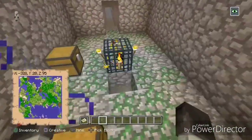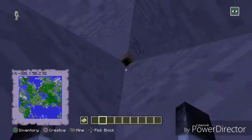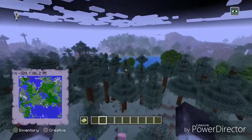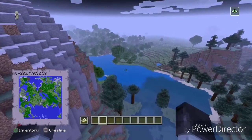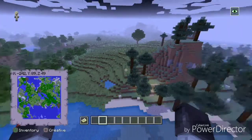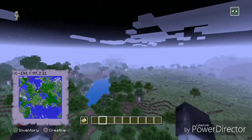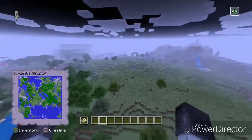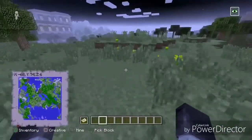It could be a spider or skeleton spawner — that's actually possible. There's a whole bunch of diamond coordinates in the description. I have a total of 22 and they're all really close, except for a couple in the top right where I was exploring. I also have a coordinate for one emerald, so if you want an emerald, there you go.